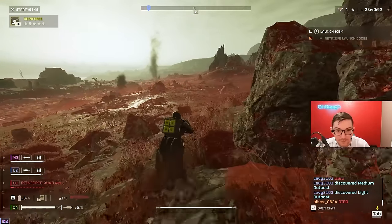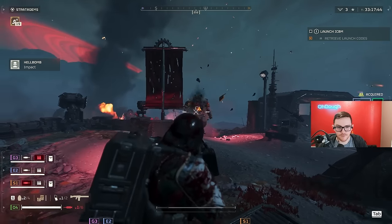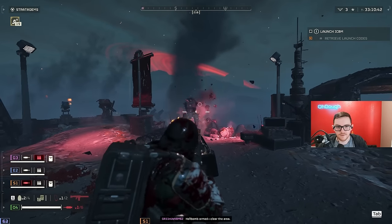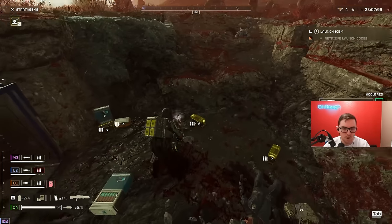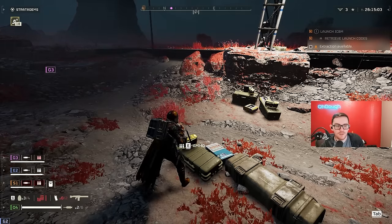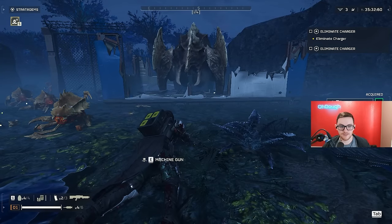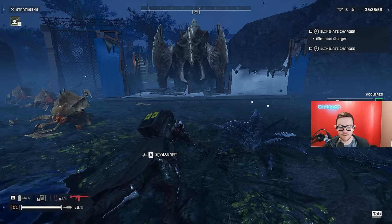I took out the Devastator from range — you just have to aim for the head. The machine gun doesn't have to headshot these guys, but it does help because you waste so much ammo if you don't. Random ammo packs only give you back one magazine for the Stalwart and the machine gun. With a backpack resupply plus Stalwart you get back two magazines; with the machine gun you get back one.